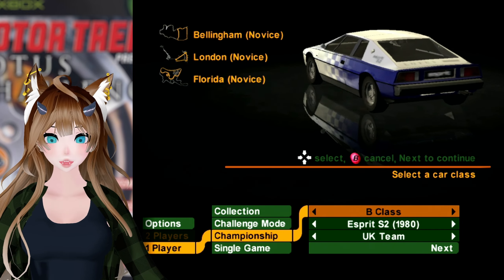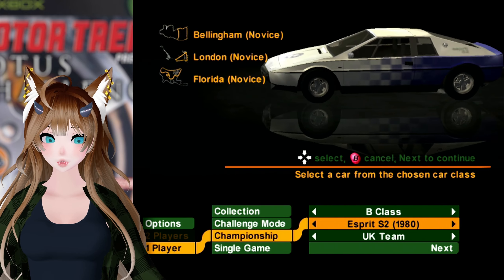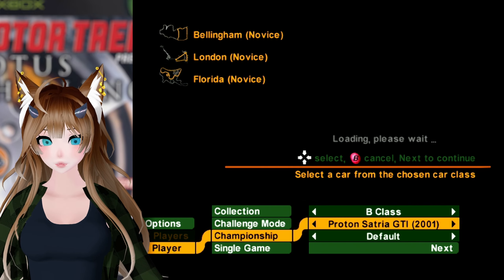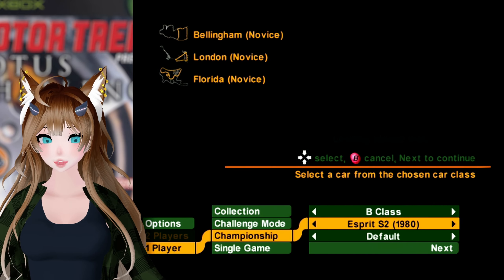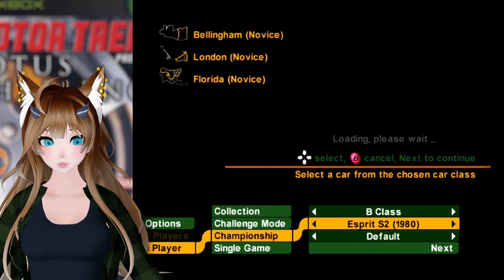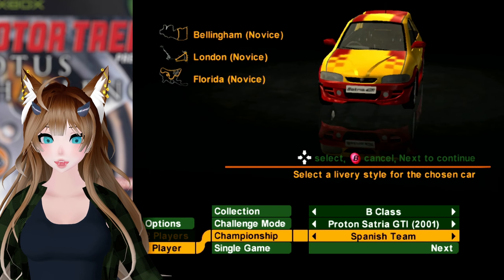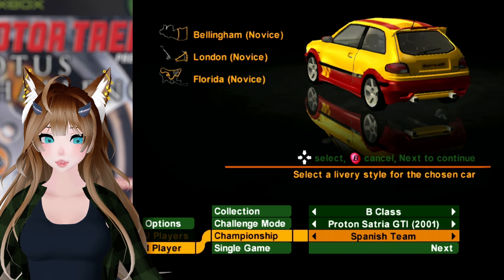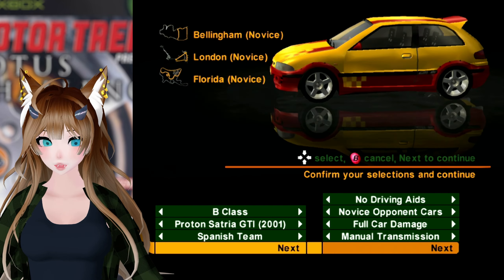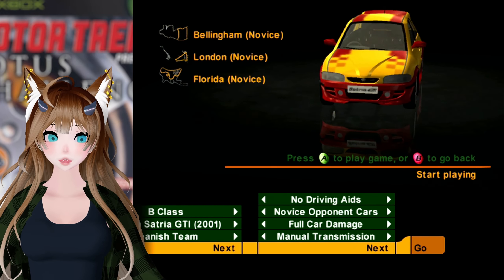Well, classic — the most classic cars. We are on to just regular B-Class, in which we have the Esprit Series 2 and the Proton Satria GTI, and that appears to be it. I kind of want to use the hatchback, I'm not going to lie. I like how the livery says 'default' until it loads in and then says 'UK team.' Let's go with the Spanish team — why not? Nice red and yellow. Everything looks right there, and we will go.